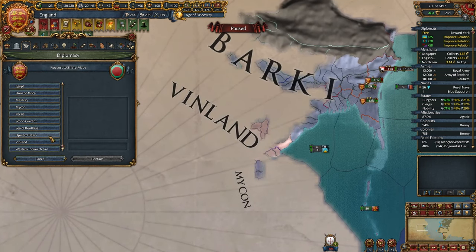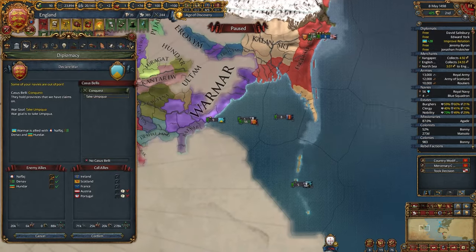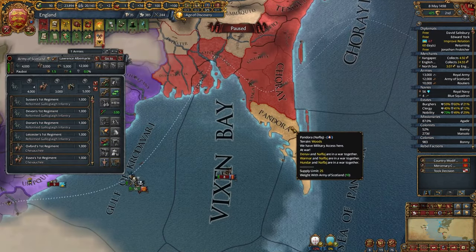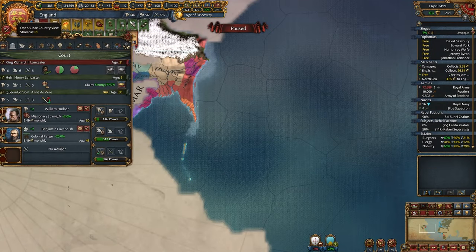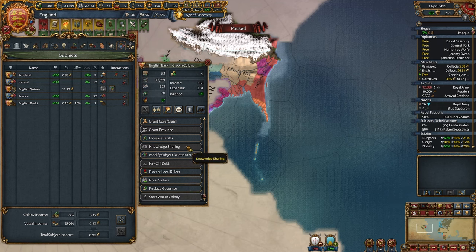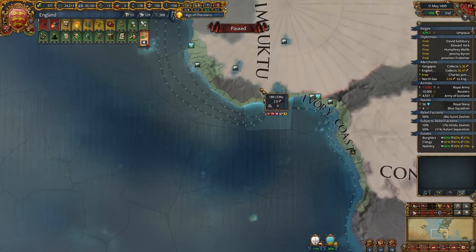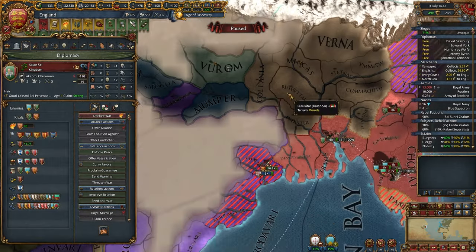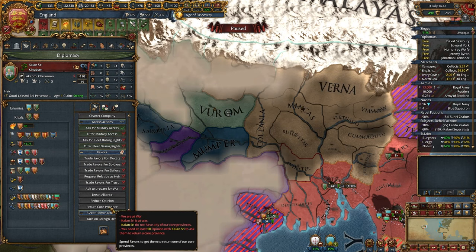Vinland — okay, that's interesting. Let's colonize further and continue our conquest. Now we are going to continue with Jaffna. I haven't even noticed, but we have Kanya — what a name. Let's continue colonizing. We have one more merchant, finally. It seems Totally-Not-Sri-Lanka has declared on our Bengal branch — now we have to intervene.